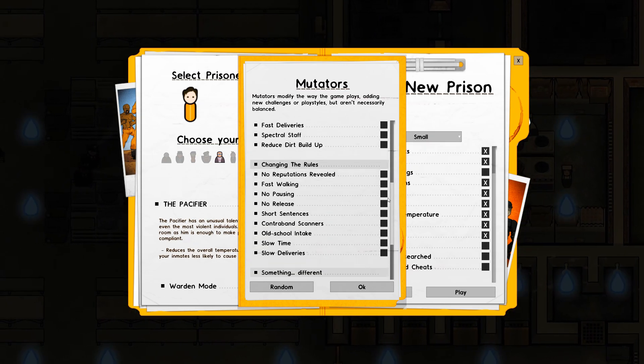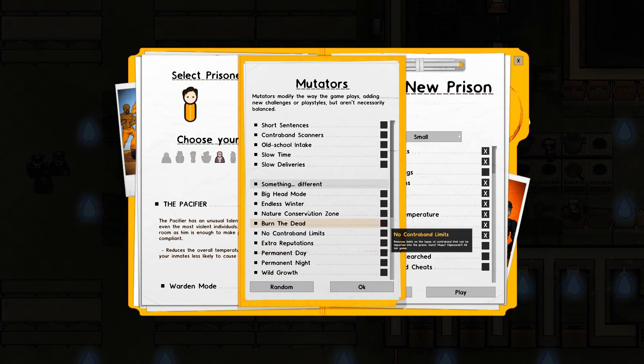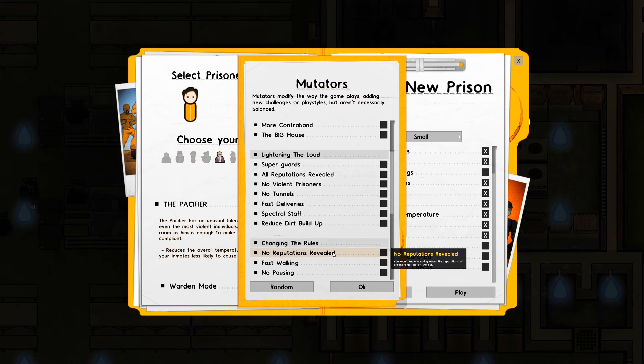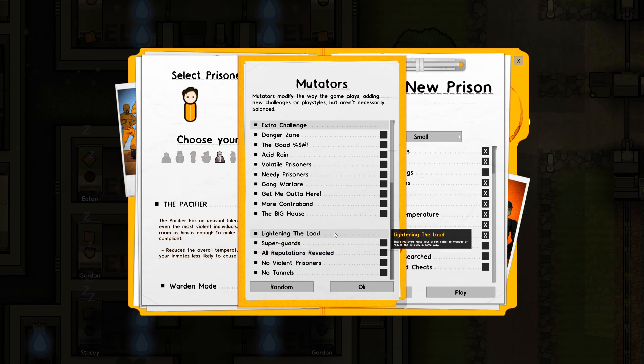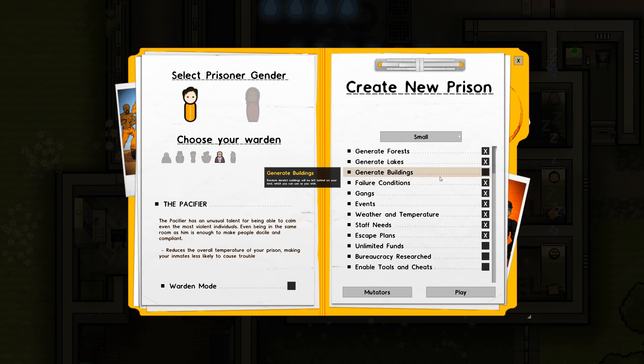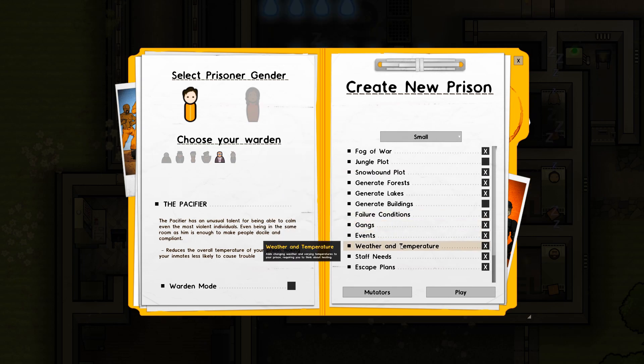We'll leave all mutators off for now and go for a straight vanilla prison. I can add mutators halfway through if I feel like it. Actually — permanent day, permanent night, endless winter — that's the only one I'm going to do.